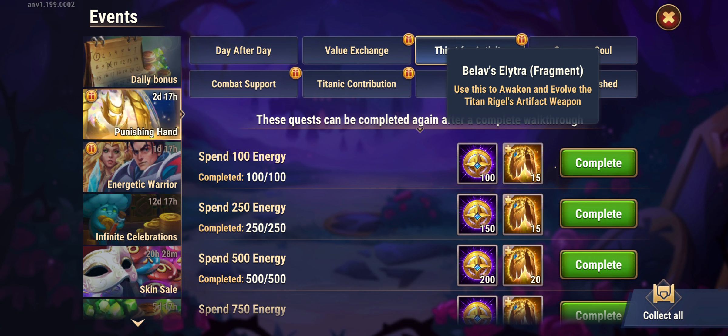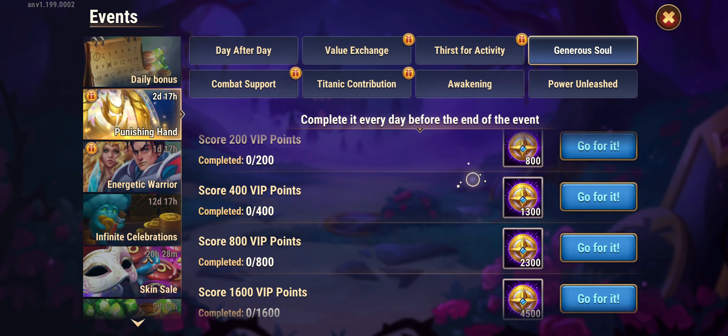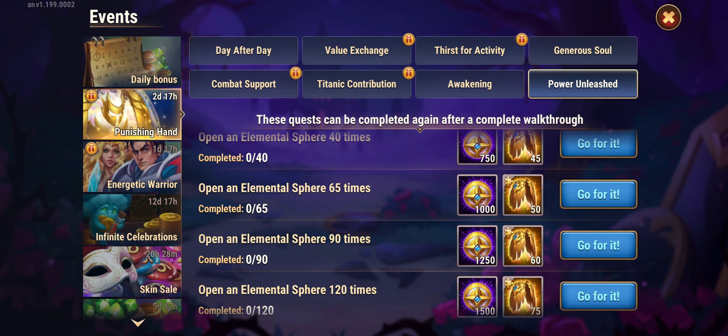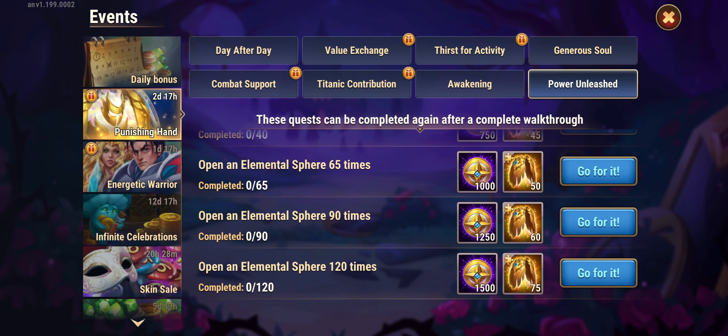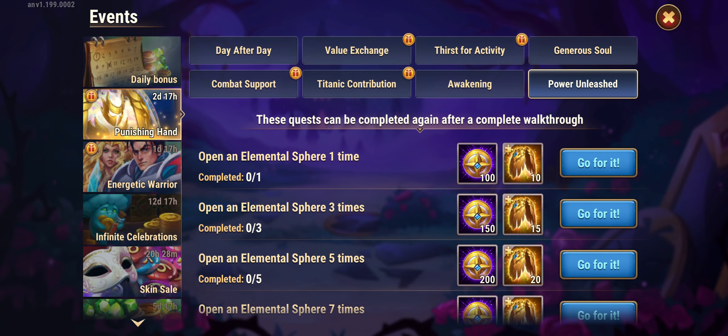Very important: spending energy — I spend the energy I got from the emeralds, almost 1000 — because you also get the weapon, which is what I need personally. It's super important that you have killed all your Hydra every day, because by killing Hydra every day, you will be able to open around 500 to 1000 of these spheres. Opening 120 gets you all of this — maybe multiply by 6 — so you will have all the coins you need to level up your Titan, maybe to 4 or 5 stars.